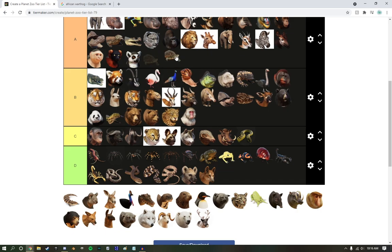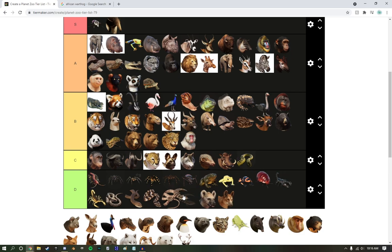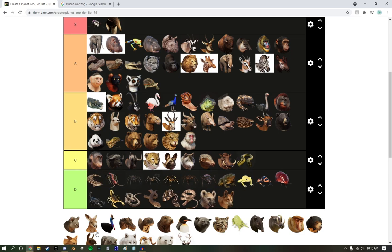Terrapin — pretty good. Low A tier. He gets a unique exhibit, so that's a plus. We're going to throw the skink down there, because he stinks. Skinks — yeah, sure.